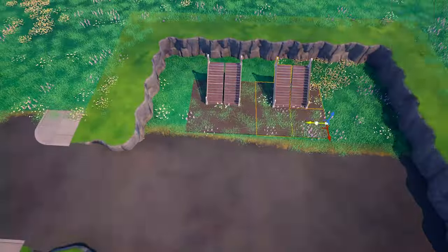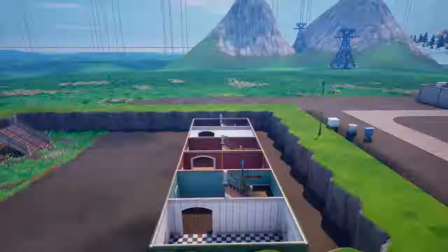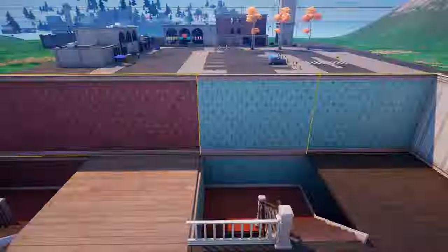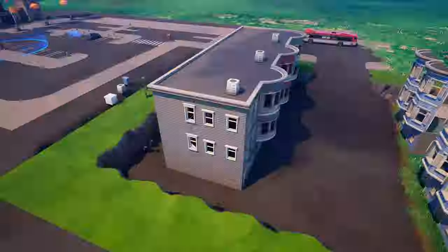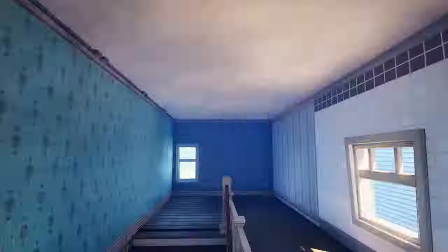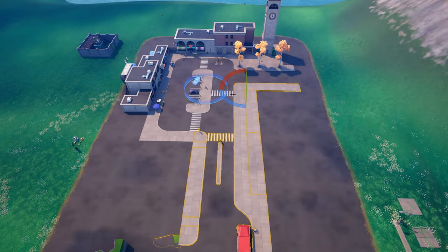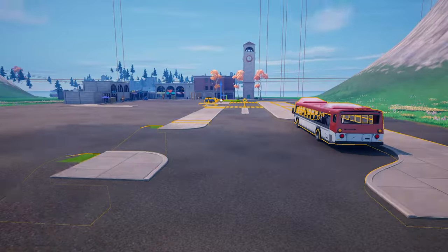We've had a few suggestions for a new name for the POI in the comments of the last video, and I'll be running another poll on Monday. So if you haven't put your suggestion in yet, go back to episode one and comment your best name for the POI. I've built out this little residential area from pieces from the Slappy Shores Gallery — they're from Chapter 4 and look really cool. I've started putting together three larger houses and four smaller ones, which adds more variety to the POI, similar to how Retail Row has shops and houses. I've also expanded the car park since it was a little bit small — we need more parking space for all those shops.